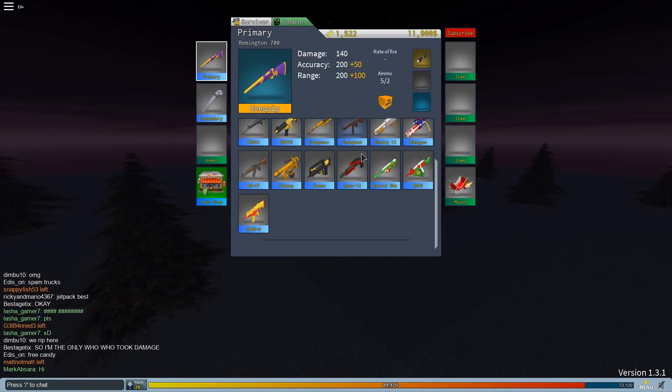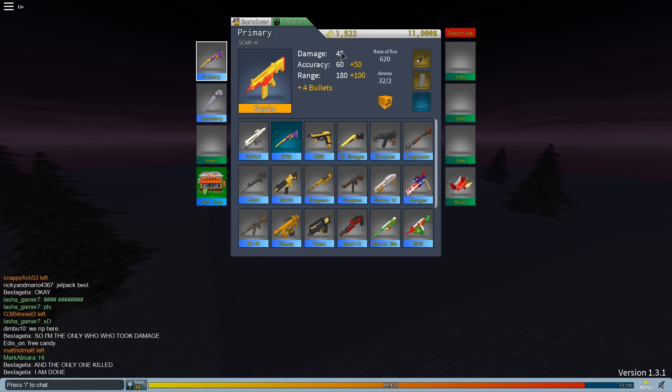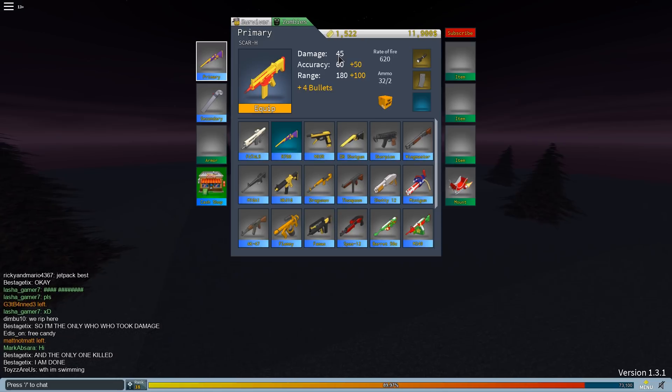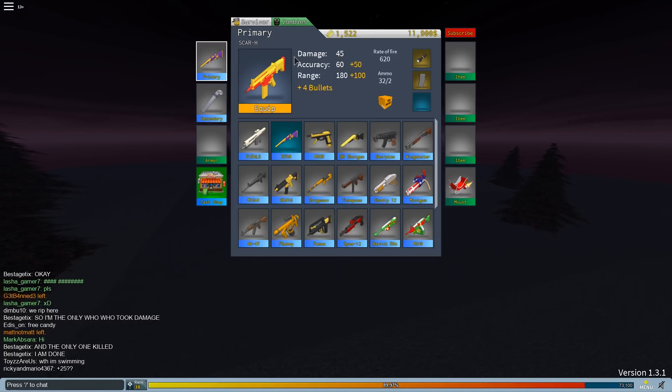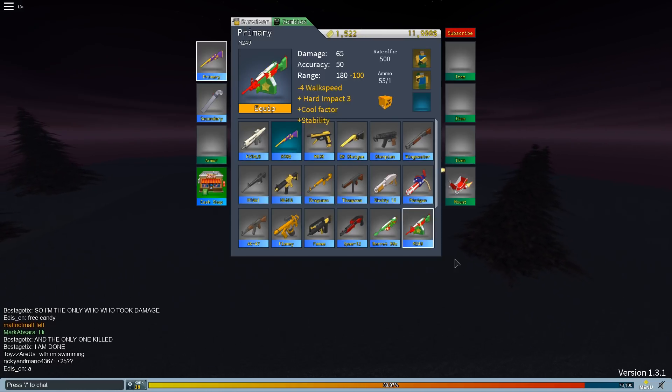One other thing — if you go to the SCAR, the damage went from 40 to 45, so it does 5 more damage per bullet. I still wouldn't use it that much. I'd rather use the MT-49. The MT-49 is very good on this map.